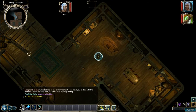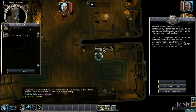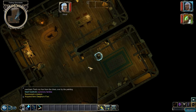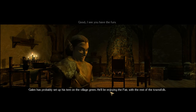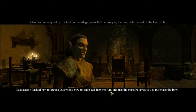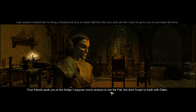Fetch my furs — oh there they are, right in front of us. Furs can be added to your backpack. I see you have the furs. The merchant Galen has probably set up his tent on the village green. Sell him the furs and use the coins to purchase the duskwood bow. Any bets Galen's going to be dead or something?